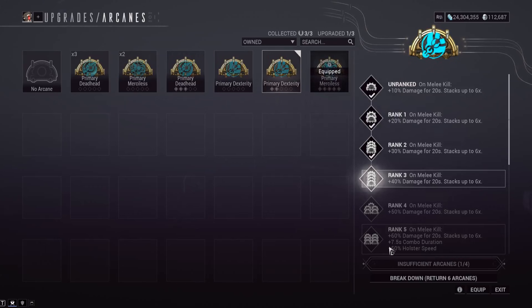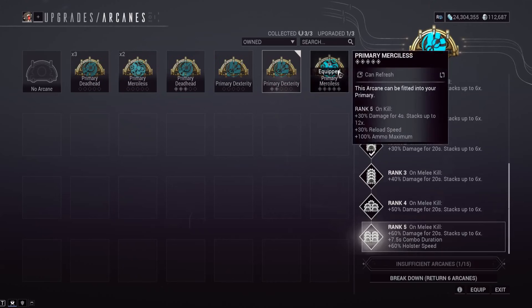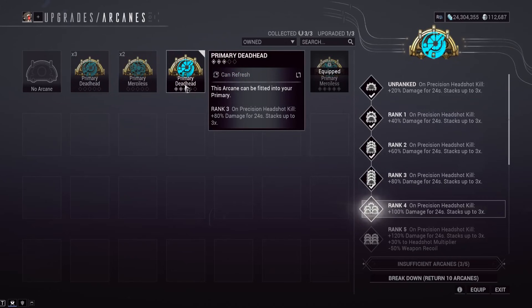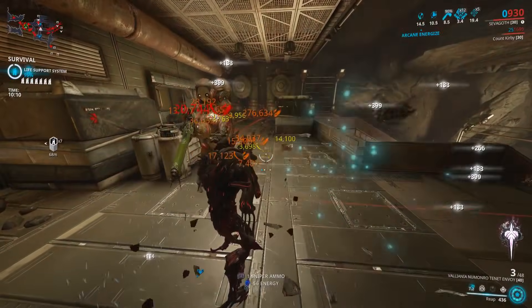The other options are Primary Dexterity, which focuses on a melee-into-gunplay style. The Envoy does have an auto-reload feature when you switch to melee, so it could work, but I don't really see myself using it much. Primary Deadhead isn't what we're looking for here since we're not getting precision headshot kills — although some people will be using a headshot synergy later in this video to get increased damage.